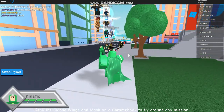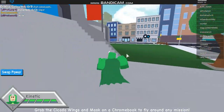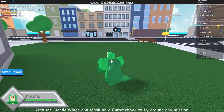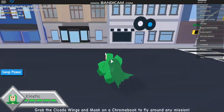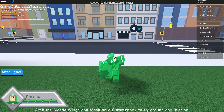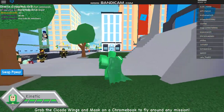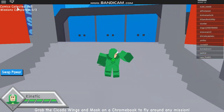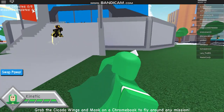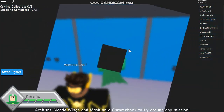Hey, what is up guys, it's Superhuman here back in another video. Today this is going to be the video on how to get Dynamo's Bandolier. Basically what you're supposed to do is on all five missions find five comic books. Comics collected: zero out of five, and I'm going to be showing you where all the comic books are in every five levels.